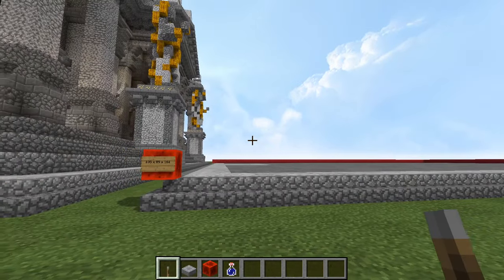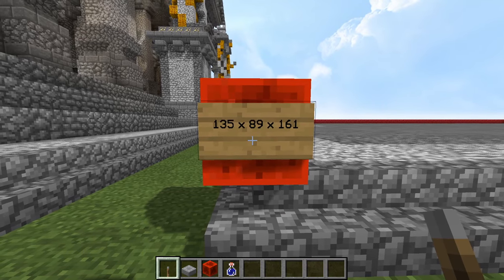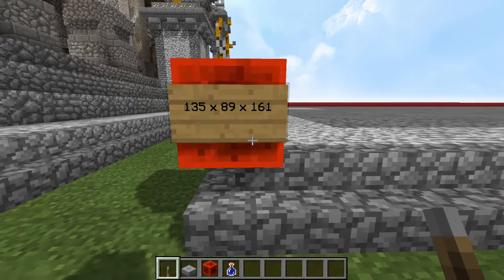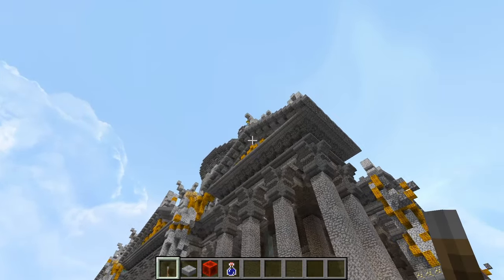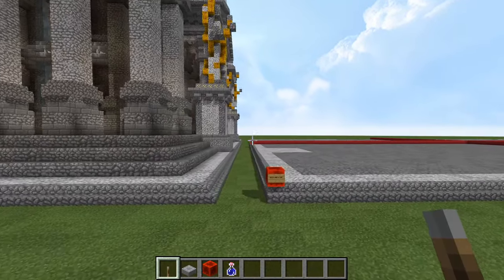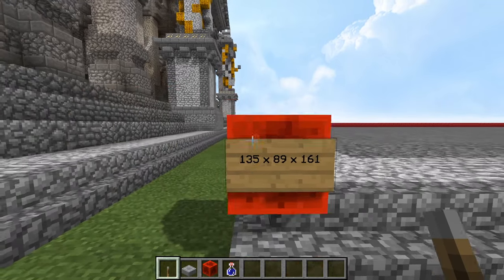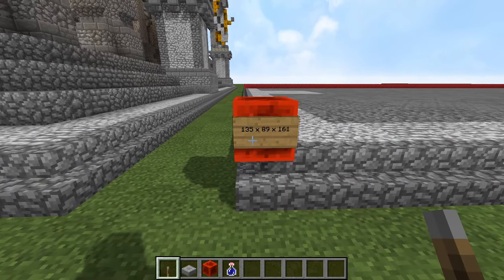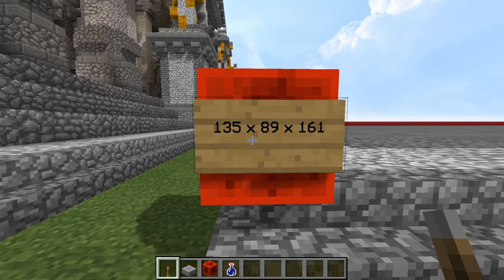So if you actually want to build this, the dimensions of the building are as follows: it is 135 blocks long across the front, 89 blocks long back that way, and 161 blocks tall from the bottom all the way up to the top of the cross. It should fit in any standard Minecraft world you have, especially with the new increased height generation. The first thing you should do is mark out a big rectangle of 135 by 89. I suggest you count this three times, since it is very literally foundational to the building — you want to have this number exactly right.